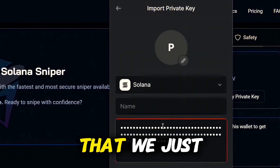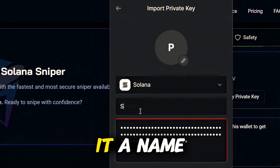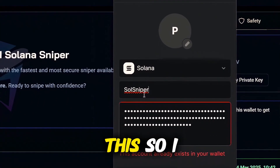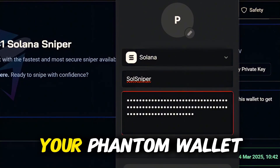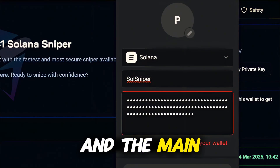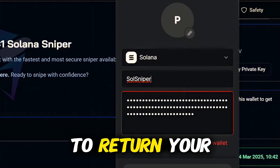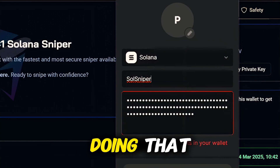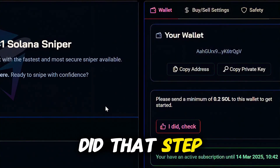Click on import private key and paste that secret key we just copied from Soul Sniper right there. Give it a name — I named mine Soul Sniper. I already did this so I can't do it again, but you just hit import and you'll be all set. Now your Phantom wallet will basically be connected to your Soul Sniper, which helps prevent loss and assists when you're ready to return your Solana back to your wallet.